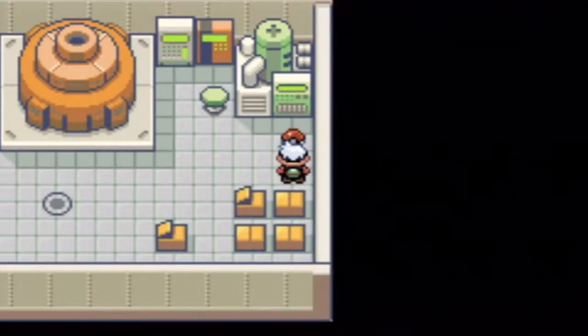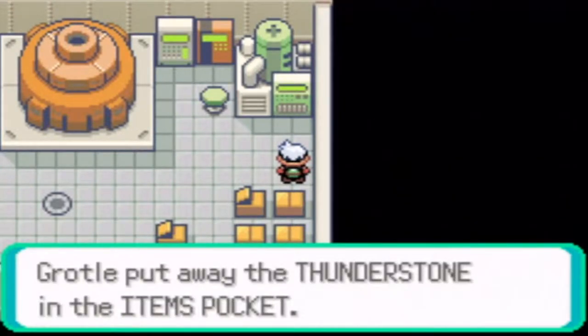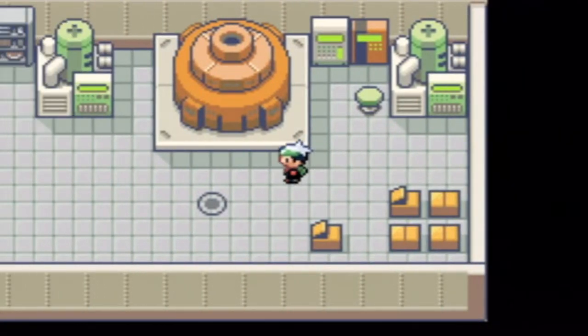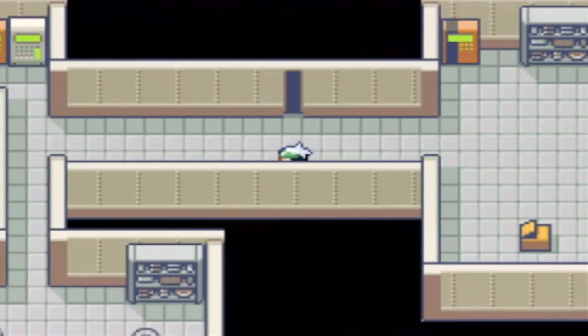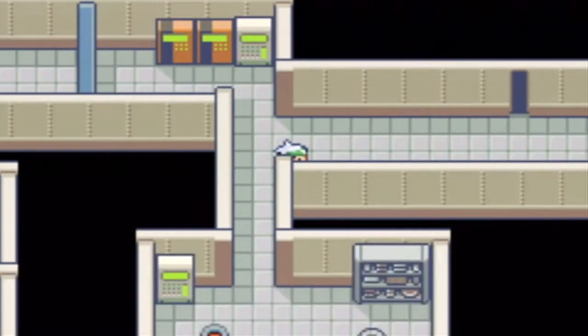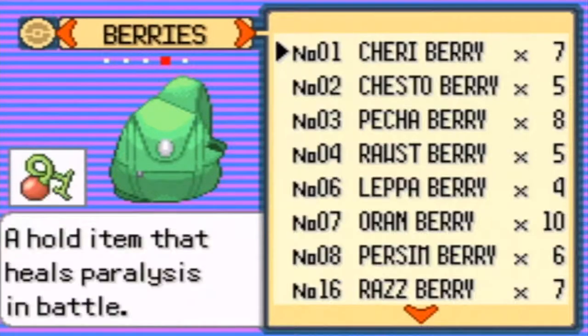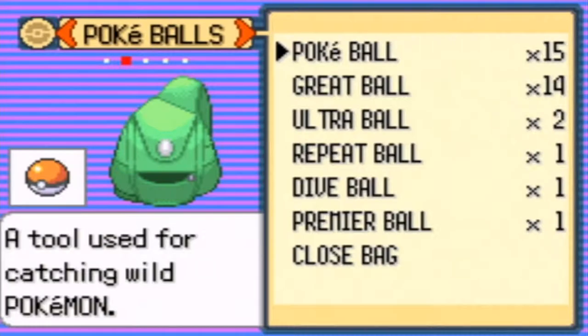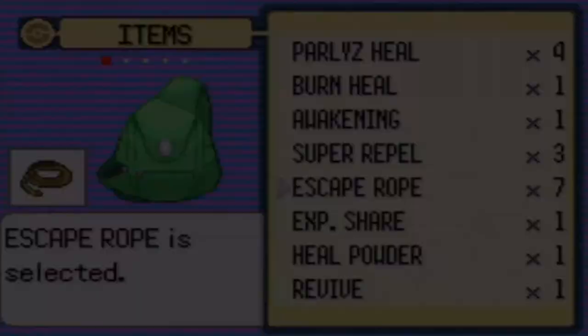Oh nice, and this is also a Thunderstone! For evolving a Pikachu, or for evolving an Eevee into a Jolteon - stuff like that. I did my job - I turned off the generator and got the Thunderstone. I'm going to use an Escape Rope just so I avoid wild battles from these Voltorbs. I have seven escape ropes, I'll use one, and we're out of here - it's as easy as that.